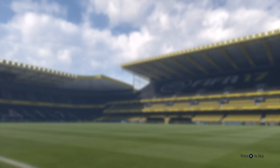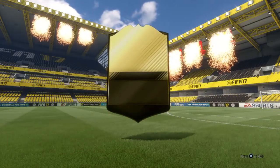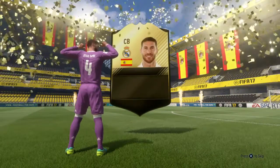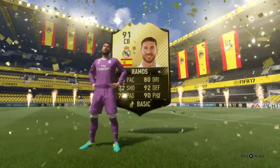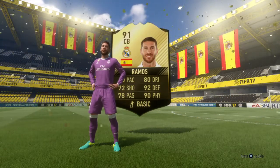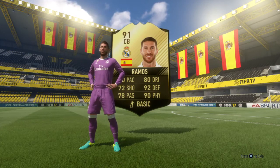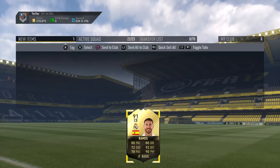It's a walkout! Come on - what are the chances? I've not looked at the flag yet. Please be someone big. Spanish? Isco? No way - no way - Sergio Ramos! 91-rated Sergio Ramos! Yes, that's what I'm talking about! Marquee matchups, in the Real Madrid kit, he walks out. What a pack - I cannot believe that. I said I never get something good from these and we've gone and got the big man himself, Sergio Ramos. Absolutely unbelievable.